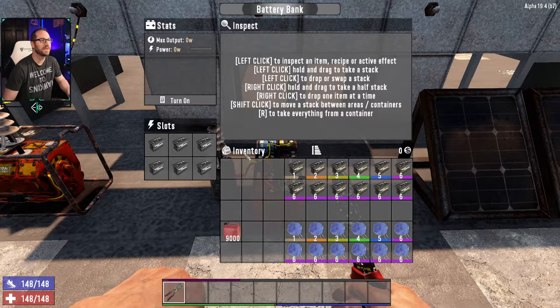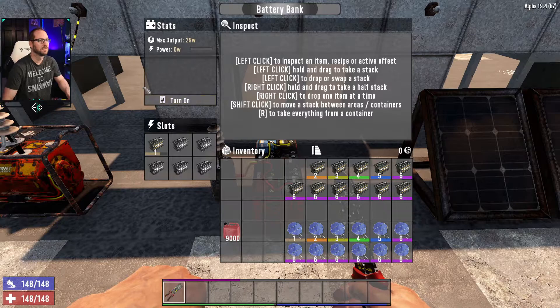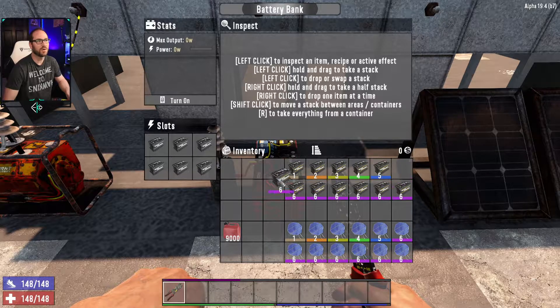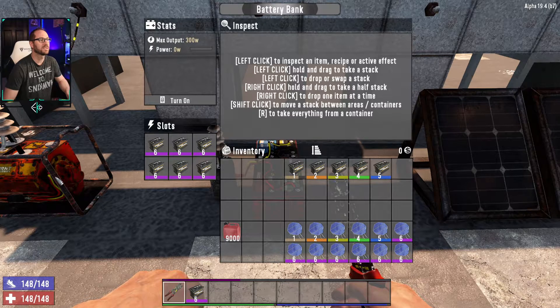By itself the battery bank doesn't do anything — you're going to have to toss a battery in. One thing to note that's a little bit different: the engines didn't have a level to them, they're just engine. But if you look across here, you've got different levels of car batteries — one through six. Each one is going to have a different output: level one gives you 29 watts, level two gives 33, level three gives 37, and so on, all the way up to level six where you get 50. So if you have six batteries at level six, you're going to hit that same 300 watt max power that you had in your generator.